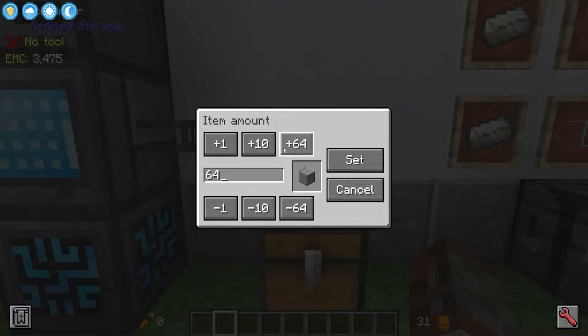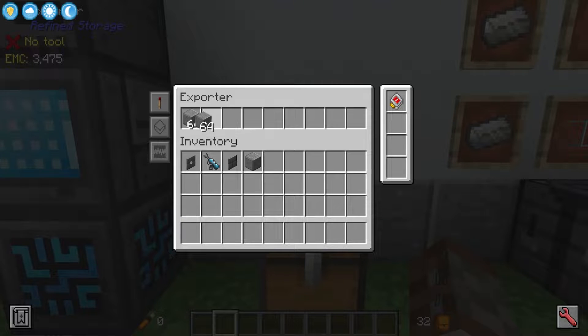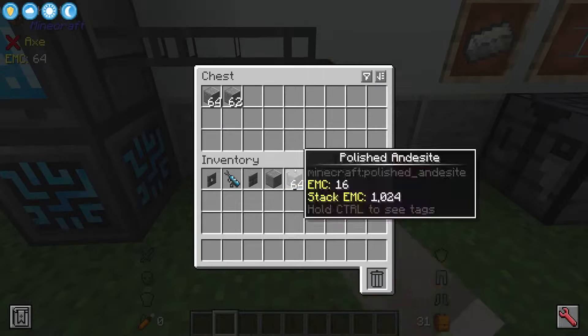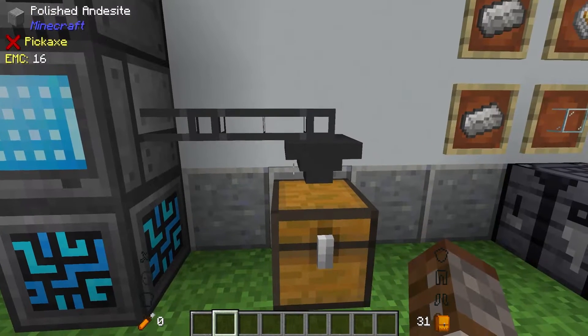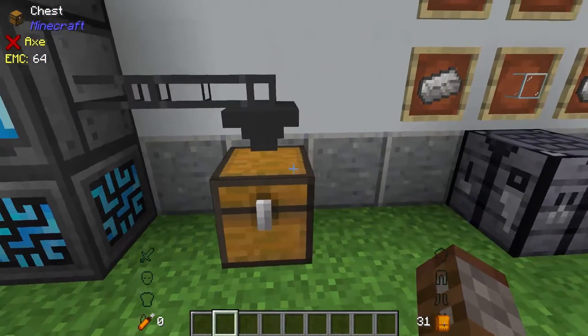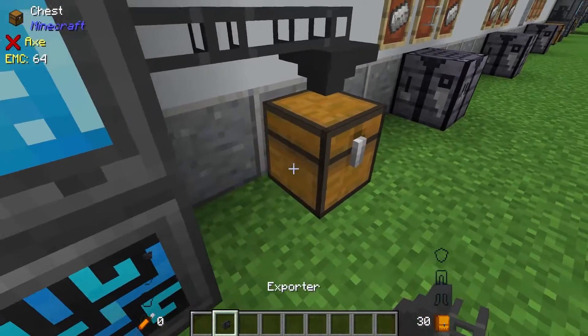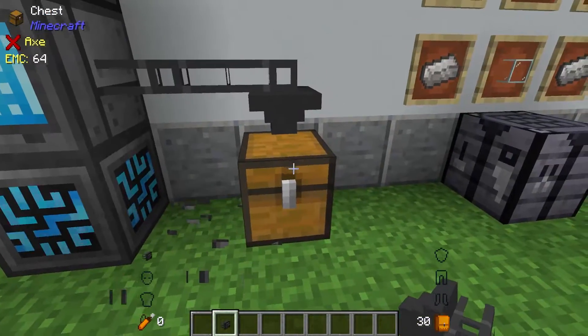This can only go up to a maximum of 64, so if you want to get more than 64 in here you are going to have to put a second filter in there so we have two stacks. You can get up to nine times 64 and that's how many you can set it to stay in a chest. If you wanted to have more, you would have to put another exporter on the side to get even more filters.